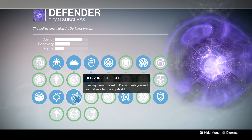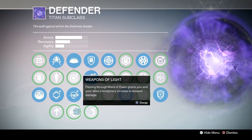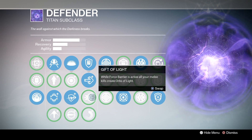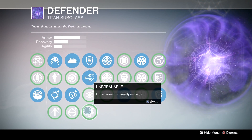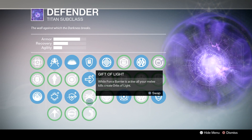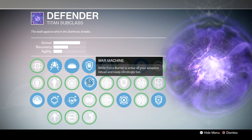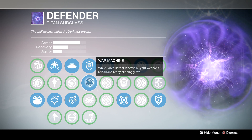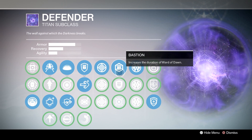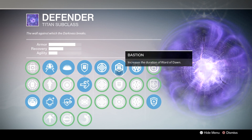For Ward of Dawn, you're going to be switching between Blessing of Light and Weapons of Light depending on the situation, so communicate with your party and see what they need. For Disintegrate, I recommend War Machine. The increased speed of your reload is absolutely insane. Having said that, I recommend trying Gift of Light just to see how effective it can really be. I don't recommend it at first because you're generally going to want to keep your distance, and increased reload speed is going to help in that department quite a bit. For the first column of Passives, I recommend using Bastion — an extra 15 seconds of Blessing or Weapons is going to make all the difference.